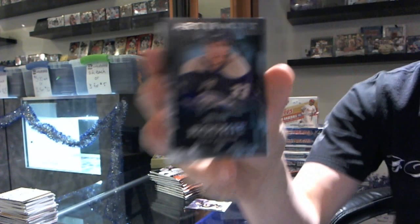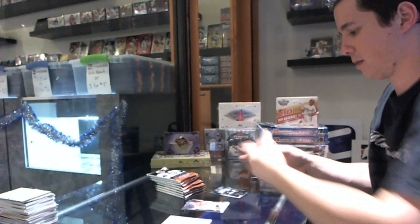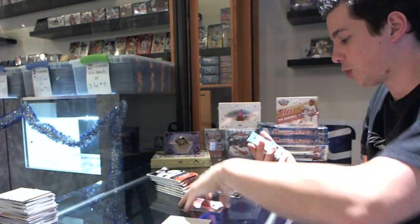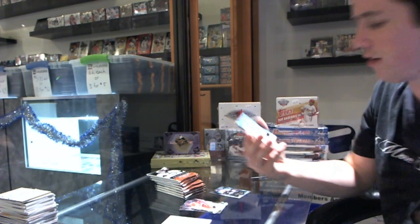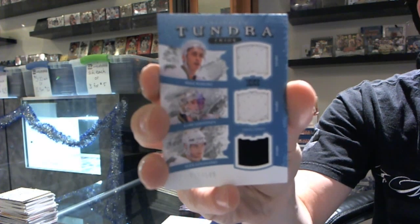We start with the Rookie, number 999, Tomas Kubelik. We've got a Tundra Trios, number 127 out of 149, Mike Ribeiro, Corey Letton, and Alex Goligoski.